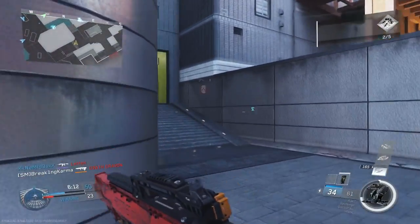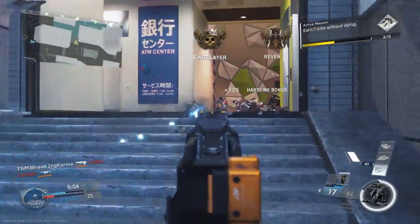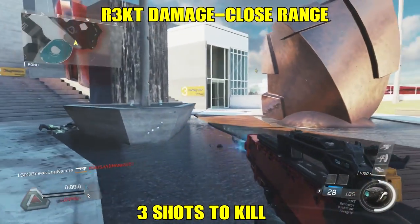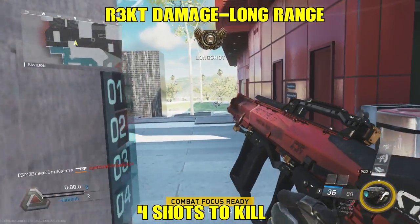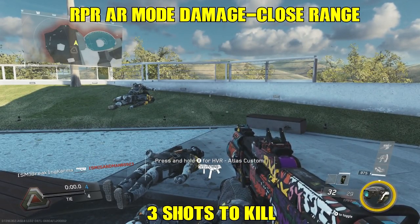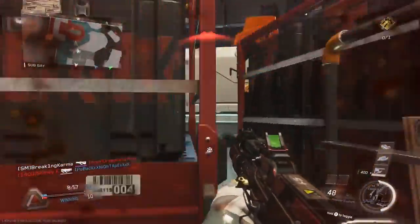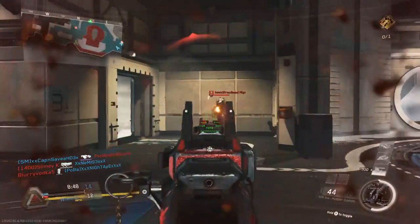It took a lot of time to acquire the Rekt because, seeing that it isn't fully automatic, I thought of it like using a rapid fire controller without actually needing one. First, we're looking at shots to kill. Close range, the Rekt kills with three bullets — one of its good features. At long range, it kills with four bullets. Now looking at the default RPR Evo in assault rifle mode: close range, also three shots to kill — exact same as the Rekt. At long range, four shots to kill as well. So far, the RPR in assault rifle mode and the Rekt are identical in damage.